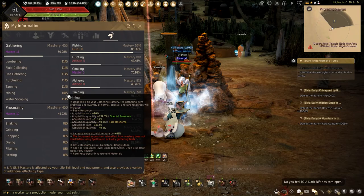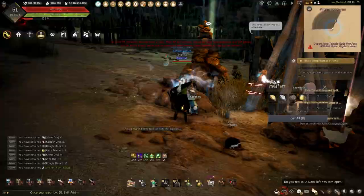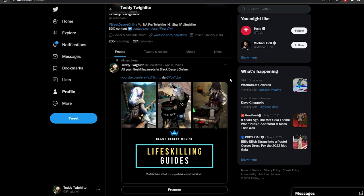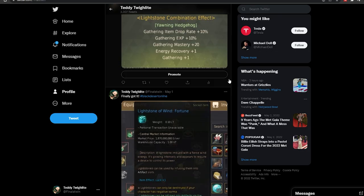All of this will increase the amount of items you obtain through gathering and help with getting those enhancing materials faster. I've been gathering at 1400 Gathering Mastery, and I've been able to get enough materials to craft and enhance another Manos Gathering clothes to sell. Whether you're wanting to know how to speed up gathering or just want to see how to further increase your mastery, I hope this guide helps you. Follow me on Twitter at FinalsTwin to keep up to date with everything life-skilling. Click on this video here, and I will see you in another Black Desert Online Guide.